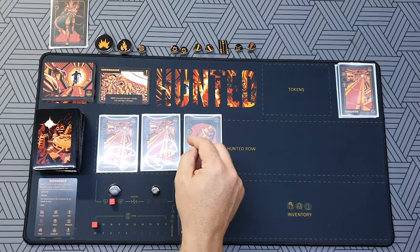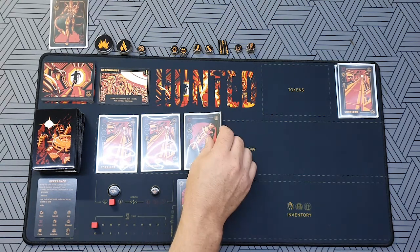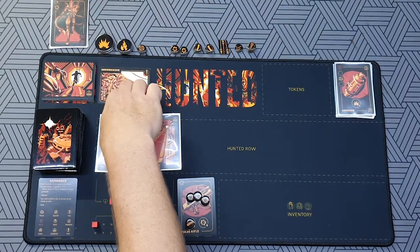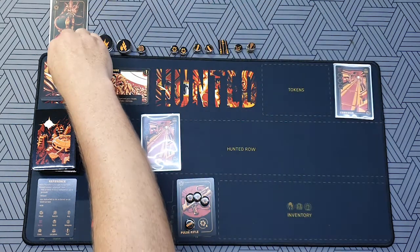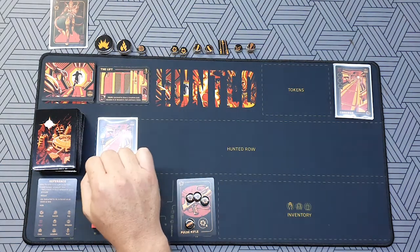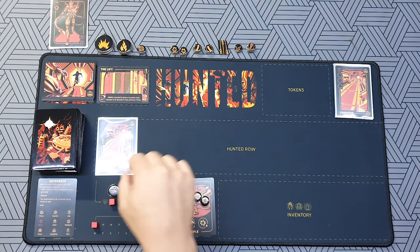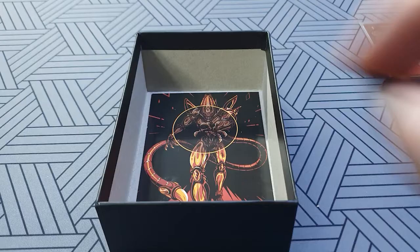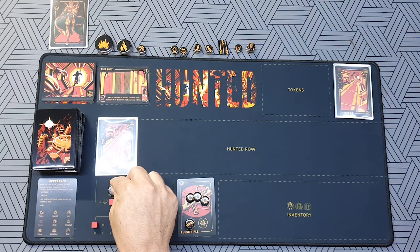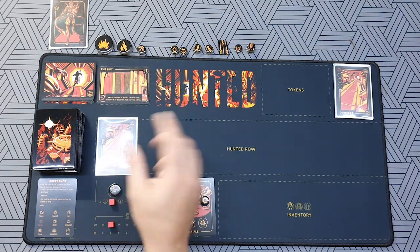We've got a Grenade, which has a shoe so I can purchase a Corridor with it. That gets rid of two noise — I'll use the shoe to purchase the Corridor and remove it from the game. That lets me draw another location card, which says: test — succeed to draw a location card and resolve it or discard it; fail and lose two time. I toss the token — that's another fail — so I lose two time and move on.